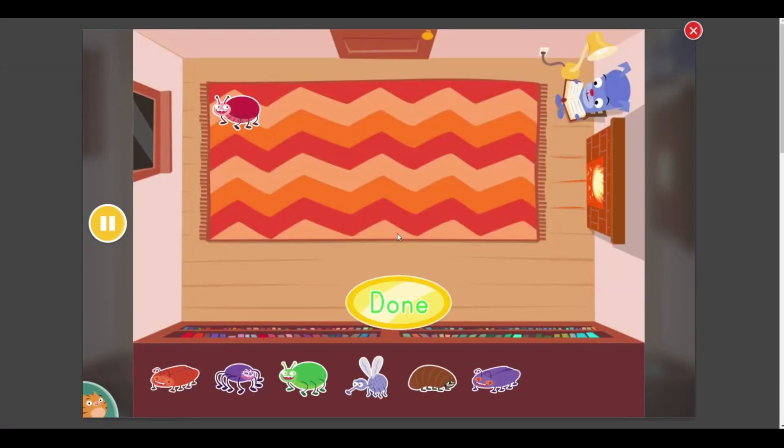Let's count bugs with Floyd. There is one bug on the rug. Put two more bugs on the rug. Hit the done button when you're finished.